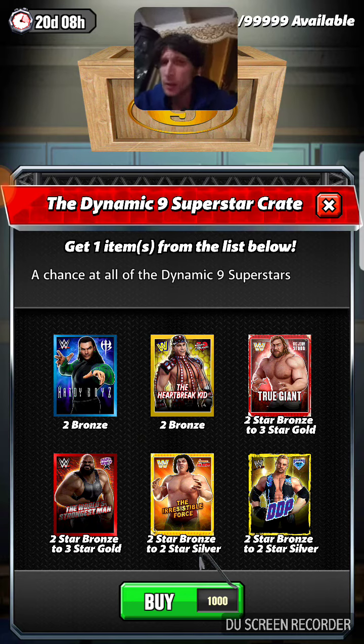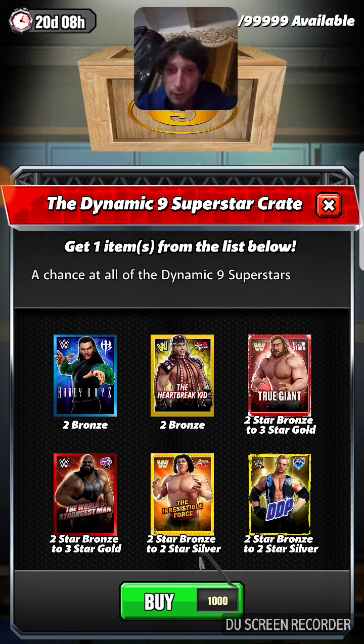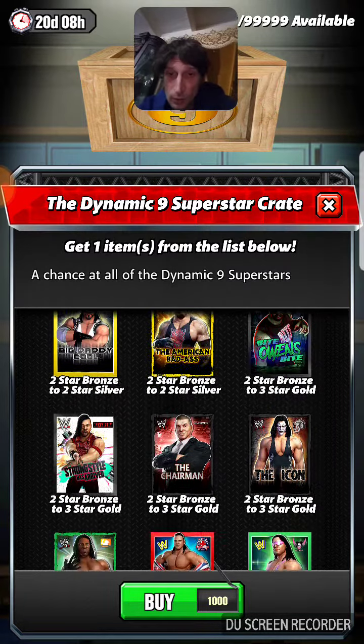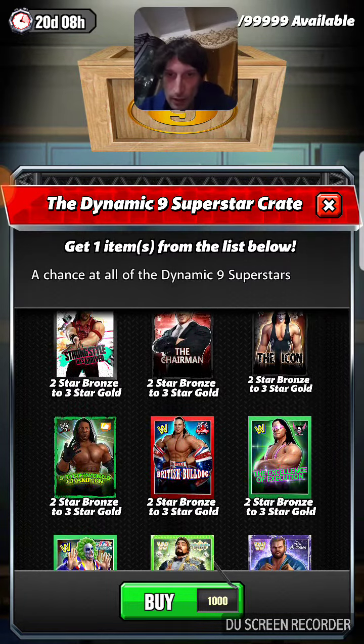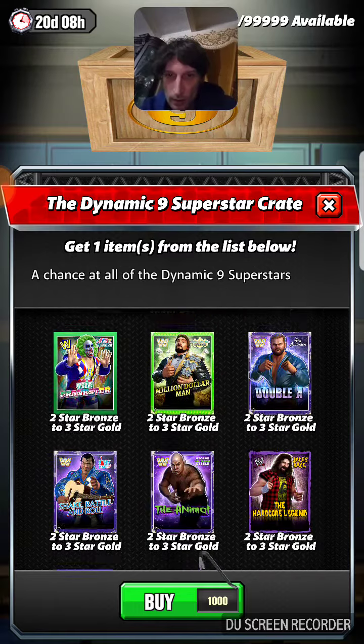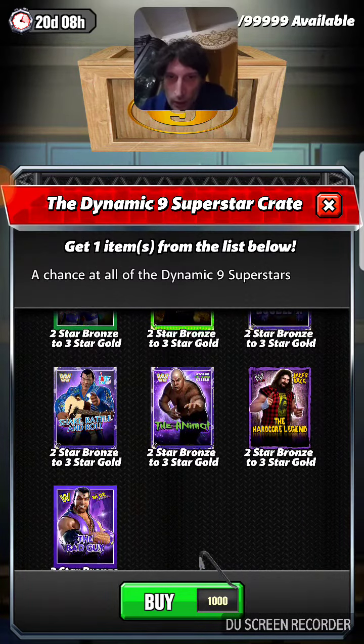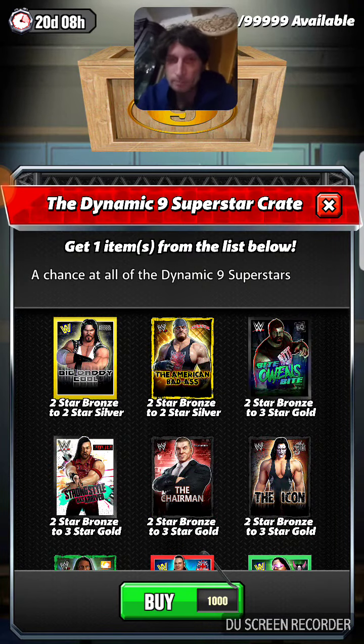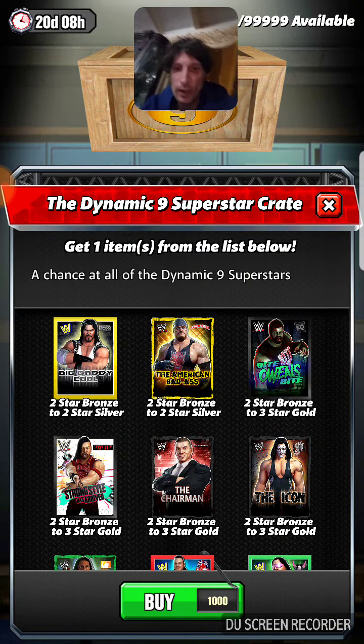So I have done a couple of these. I've gotten the fuse for Sami and the fuse for Shinsuke, so that's all I've gotten that's good. I still haven't got any of the good ones, which are you know the Chairman, Sting, Doink, Million Dollar, Hardcore, Legend, and Shake Rattle and Roll. But we're going to give it our best shot, so without further ado, let's try it.